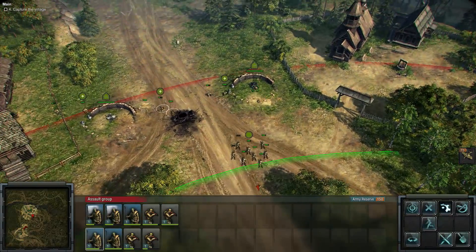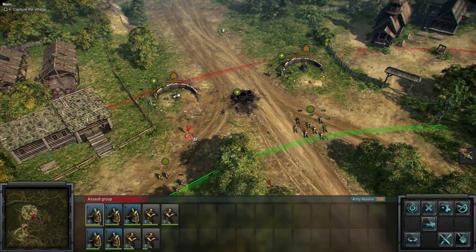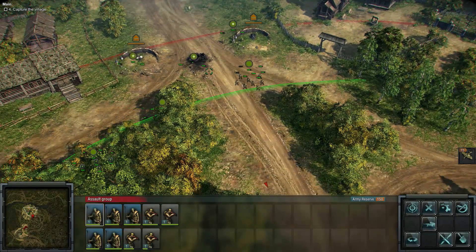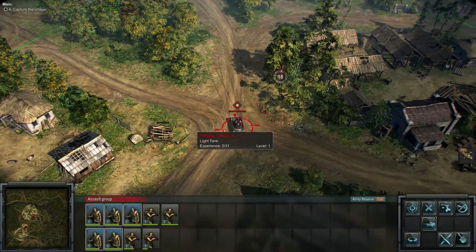Oh, I see — we can decrew these now. We can get the squad back. I was thinking it was like Company of Heroes where you just don't get them back. Nice. Well, let's capture the village — move in on that goddamn tank. Little Panzer II bastard.